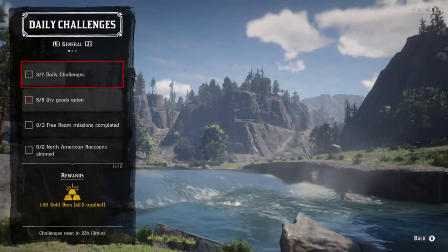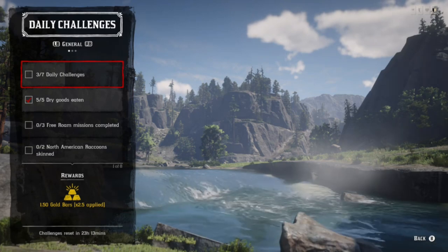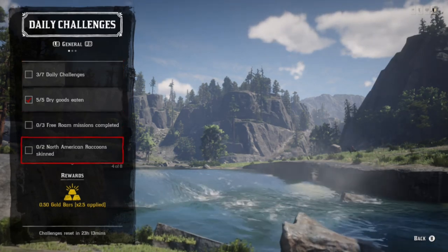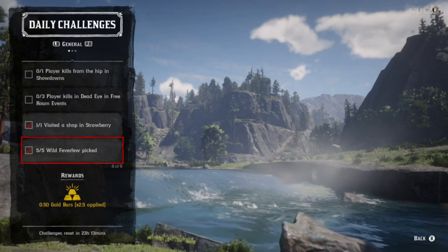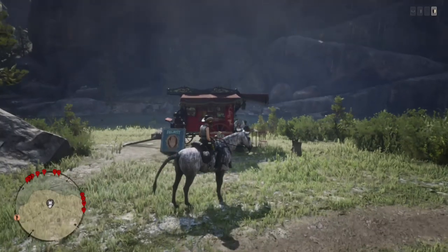Hey, what's up guys. Daily challenges: Madame Nazar's location, raccoon skin, wild feverfew, dry goods eaten — you can go ahead and eat crackers, bread, chocolate, candies, those types of things will work. We also have showdowns, free roam events, and visit a shop in Strawberry. Pretty straightforward.